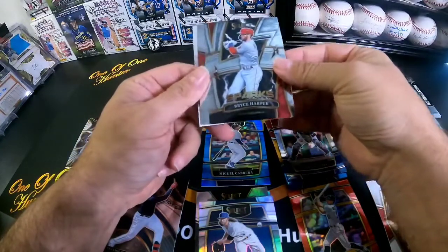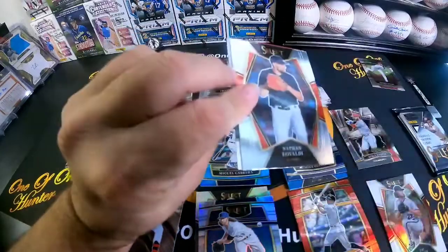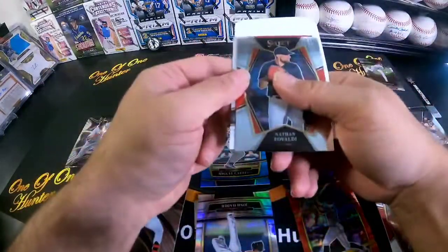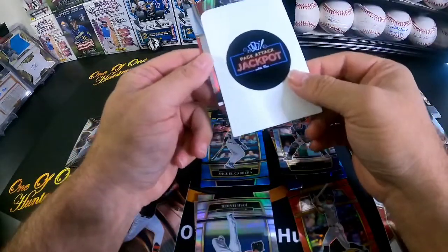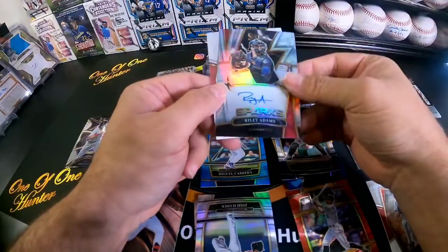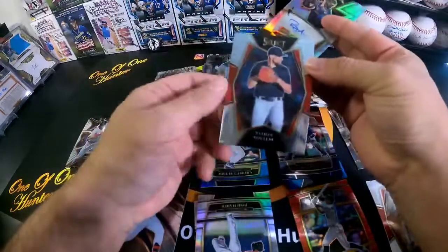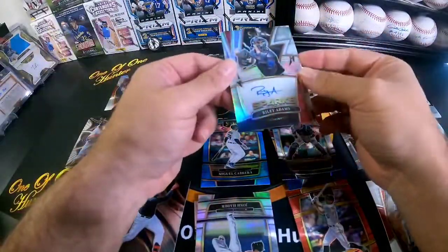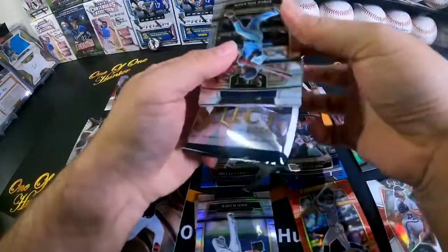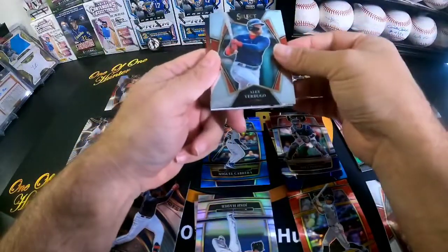Sparks — Bryce Harper, another nice insert. Let's see, I think this should be an auto. See if it's rookie or non-rookie catcher — Riley Adams on the Sparks auto. Oh, this is the premier level — I forgot. I've been looking at the different levels. Don't open a lot of Select as you can tell. This is a really thick card — where do we go?